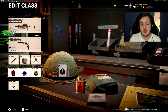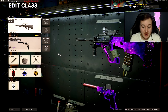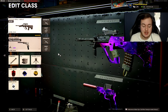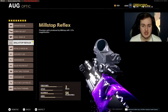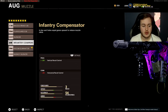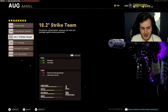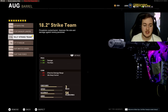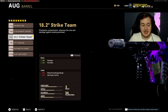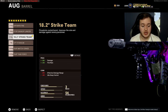Now into our ninth class setup — the AUG. This is one of my favorite weapons in the game. This class setup is just beautiful. The first attachment is the Mil-Stop Reflex — I think you need to use the Mil-Stop over anything for this weapon. Next, you can use either the Infantry Compensator or the SOCOM Eliminator — we're going with the Infantry Compensator for 25% more vertical recoil control. For the barrel, the Strike Team Barrel is your best option: 20% more damage and 13% more fire rate. You shoot faster and your bullets are stronger.